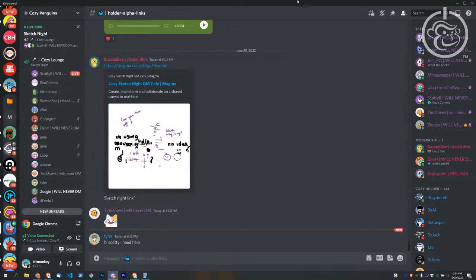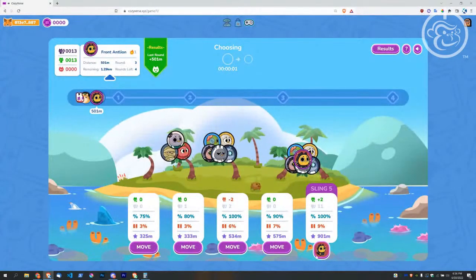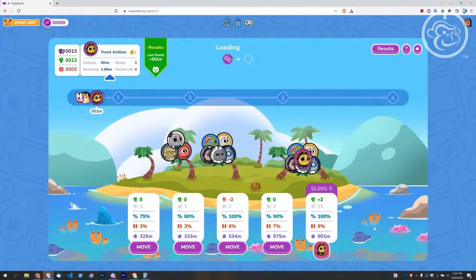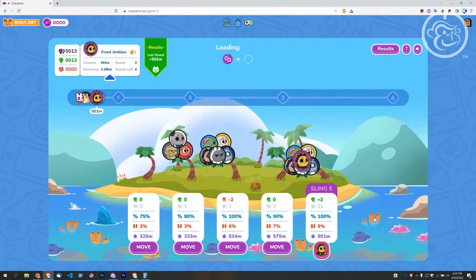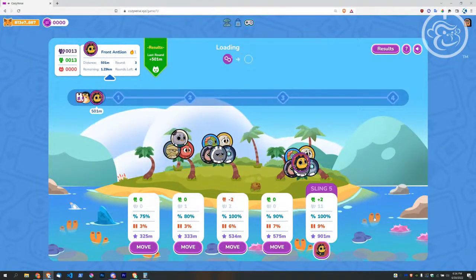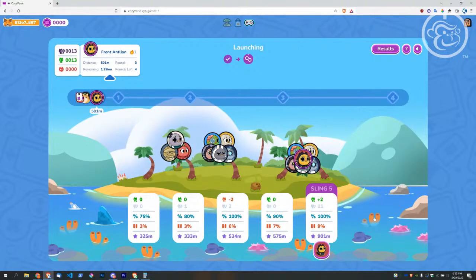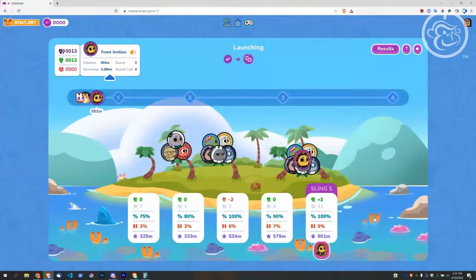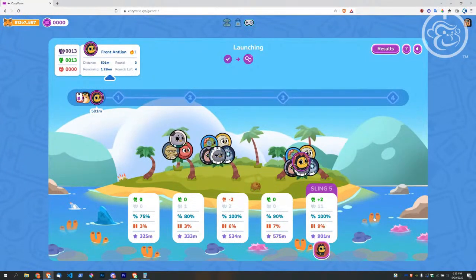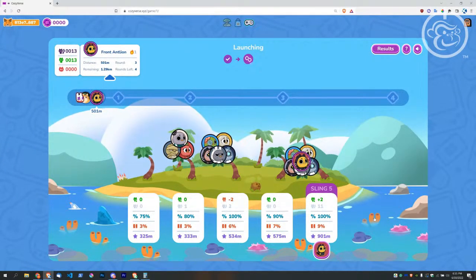This should cost less than 0.2 MATIC to do a full playthrough if you moved every round — that's like 15 cents or something. Actually less than that now — MATIC is 48 cents. That's awesome. I need to buy more MATIC — I still have some from last year.